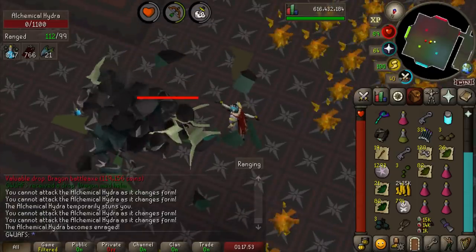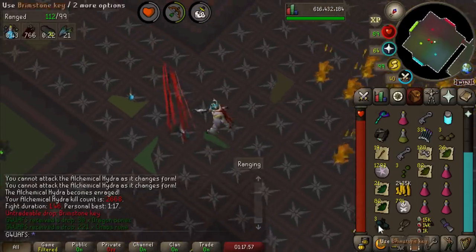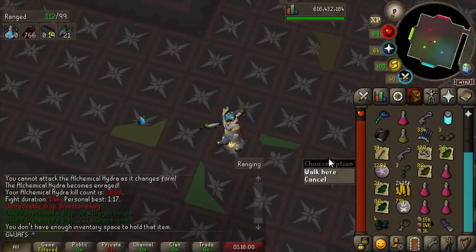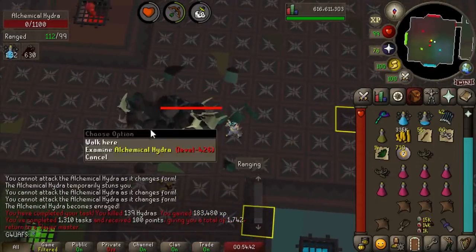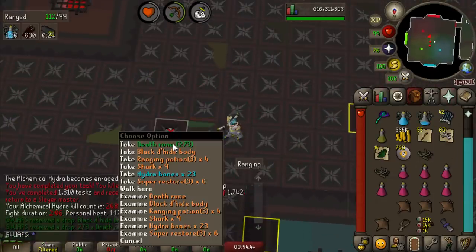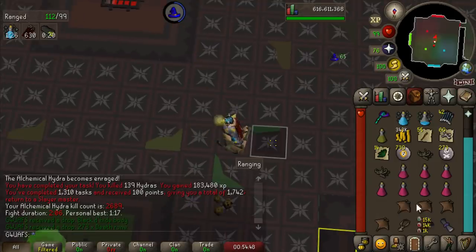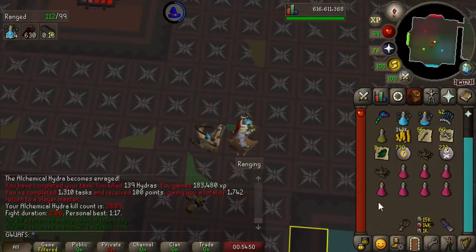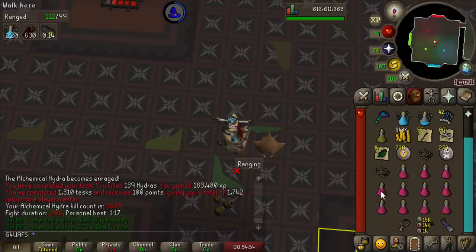Ending a trip at Hydra, not because I'm out of supplies, but simply because I have to go pee. Check that out — our fourth Brimstone Key of this trip. This has been an amazing trip. The Hydra task is finally over. I actually did this task in two days, which is pretty much a world record for me. Normally it takes me like a week to do these tasks, but here we are.